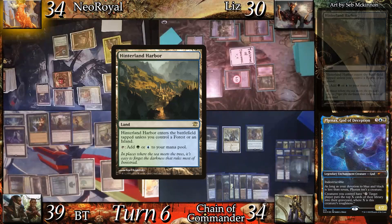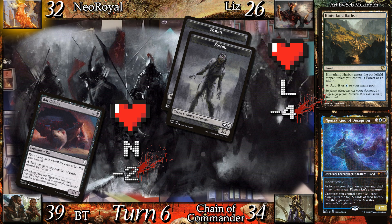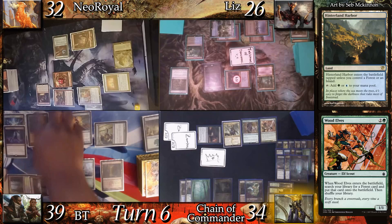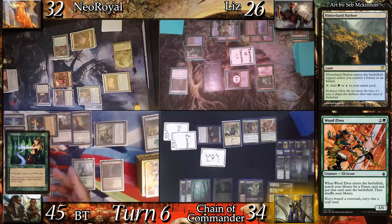As we go to Chain's turn, I agree not to block his creature to give the Monarch away. Chain land drops Interland Arbor, sends 2 zombies to Liz and the Rat Colony to me. Chain becomes the Monarch. In 2nd main, Chain casts Wood Elves, drawing from the Whisperer, then searches for a basic forest. Chain draws from Monarch at end step. BT also activates his Wellwisher, gaining 6 life.